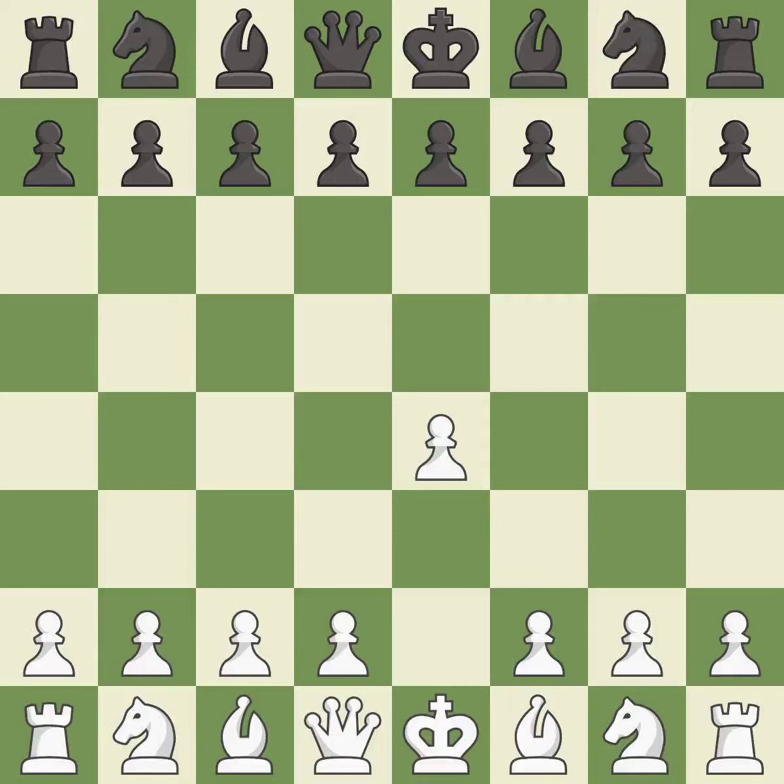Opening with the king's pawn controls the center and opens up the light-squared bishop and queen, often leading to sharp games. The Sicilian defense controls the d4 square with the c-pawn. Ne2 prepares the d4 pawn push, but is an unusual developing square for the knight because it blocks the light-squared bishop.